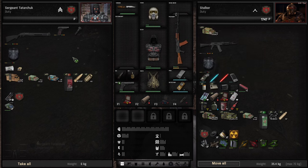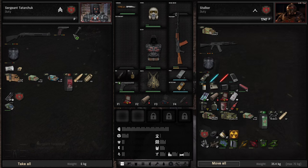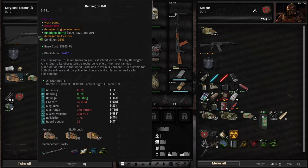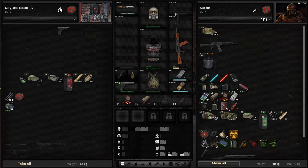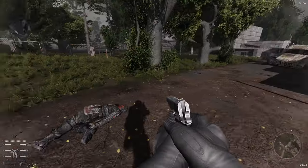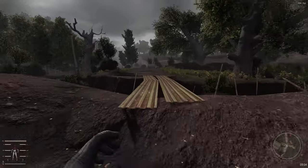Holy crap — I still can't believe how lucky this was. A Pseudo Giant in Rostock! All our friends will respawn later. And a good condition Remington barrel. This is probably the best start I ever had in Stalker.